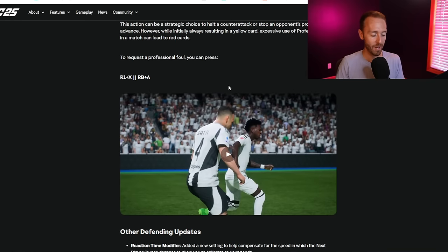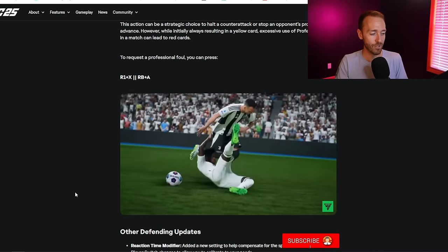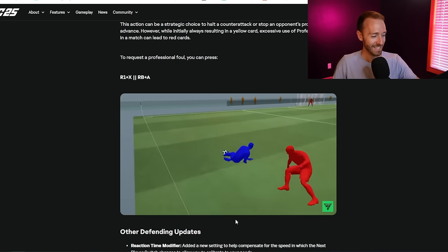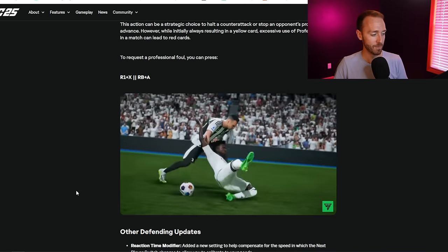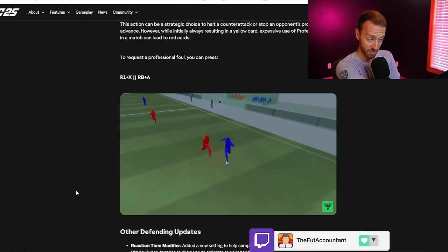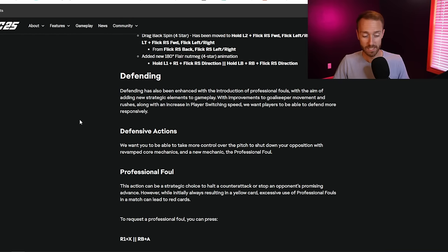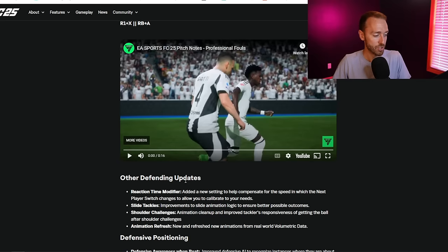I think the community is going to take this and somehow make it toxic. Like look at this - it's not subtle, it's not just pulling on the jersey for a quick yellow card. This tackle right here is almost a horse collar tackle like in NFL football. There are multiple different animations for this professional foul, but in all these examples it should be a clear yellow card, and especially if it's a one-on-one on a breakaway, that should be a red. The only way EA can stop this from becoming too overpowered is if there are straight reds.